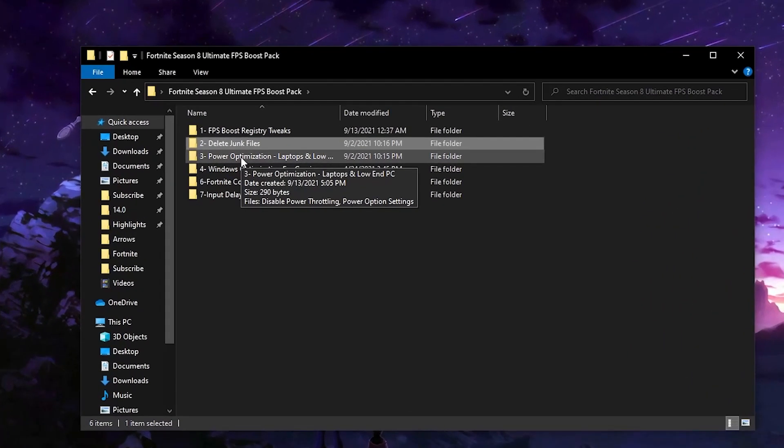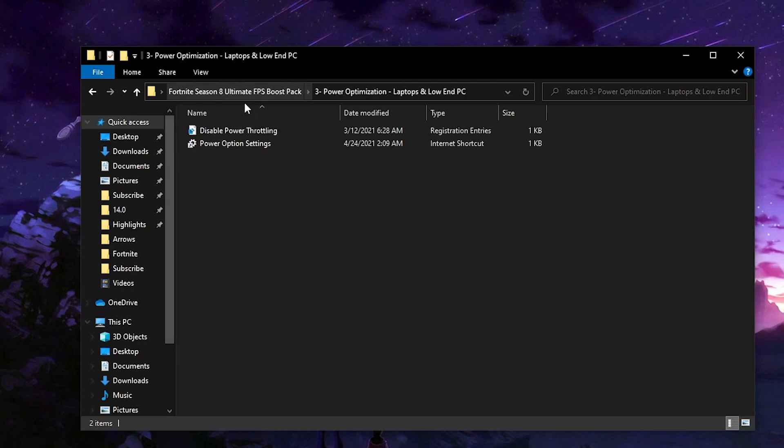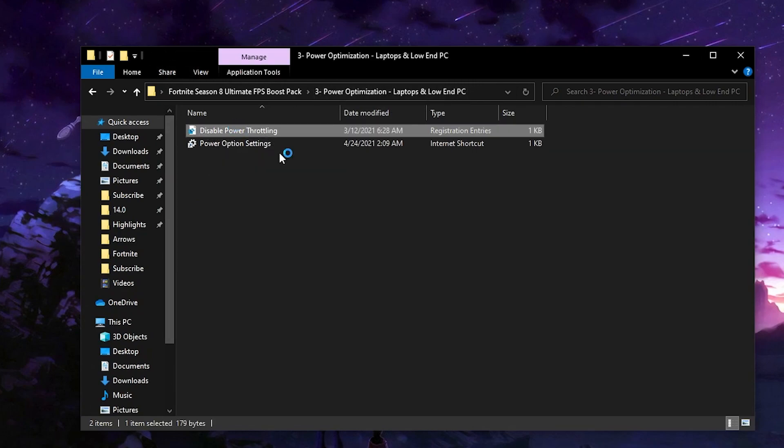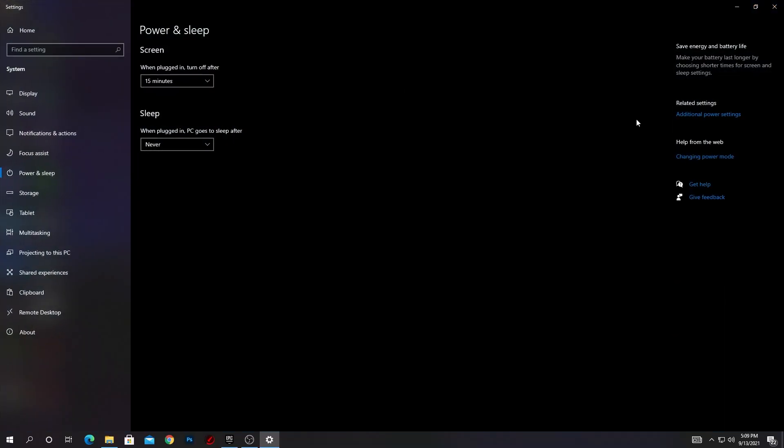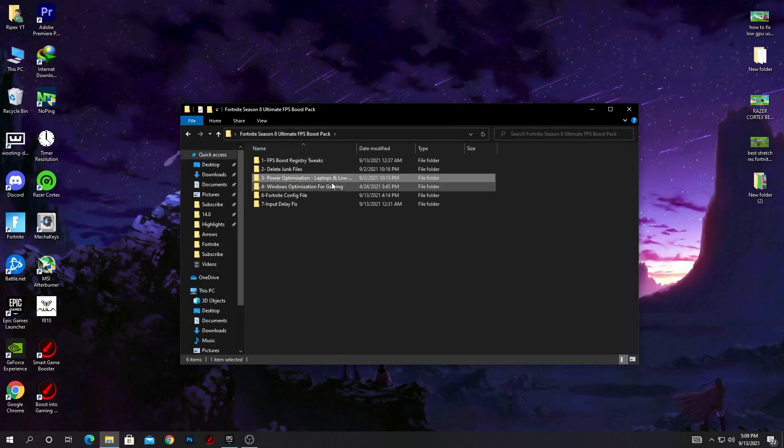Go back to the main directory. The third step is power optimizations, and this is the best step for laptop users. If you have a laptop and are getting FPS drops or low FPS, I 100% recommend following this step. It's also most important if you have a low-end PC. Open the third folder, first disable power throttling — double-click, click 'Yes' twice, and hit 'OK.' Then open 'Power Options' and go to Additional Power Settings. Set it to High Performance, or if available, 'Ultimate Performance' for the best CPU performance in gaming.